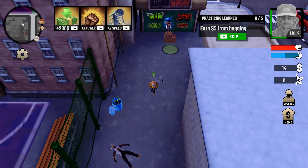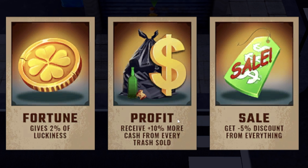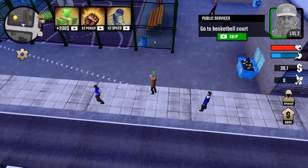Let's go beg — I don't really want to fight. I just want to beg. Two dollars — nice, we got some money. We just can't spend it on alcohol. Next perk: we're gonna do plus 10 more cash from every trash sold so we can get our money up. We got to go up to the basketball court. What does it want us to do here? It wants us to clean up the court.